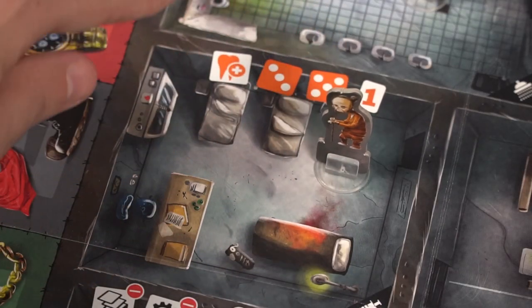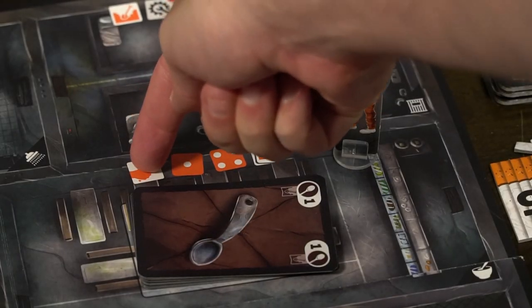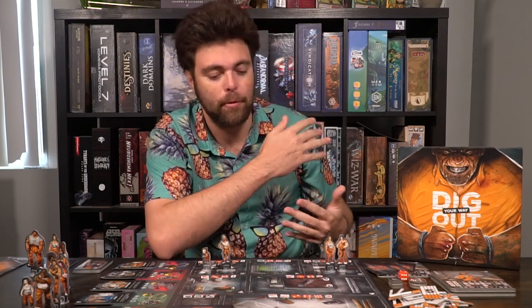You can also heal yourself at the hospital space, and gather a spoon at the kitchen to bring back and dig with. In the team mode variant, you can trade any number of cards or cigarettes with a player on your same space who is on your team. For example, as an action you can say: I'll give you my 5 cigarettes in exchange for that hat so I can join the specific cartel gang and we can work together more effectively.